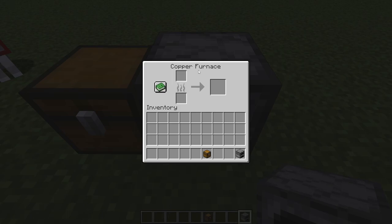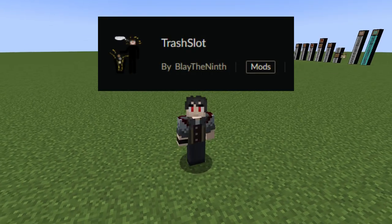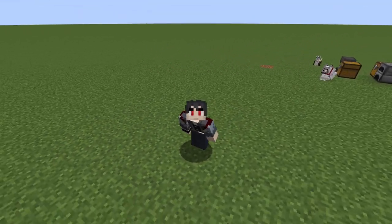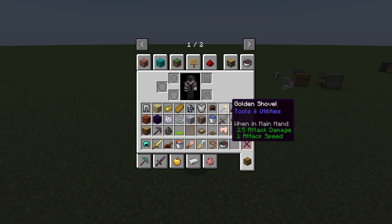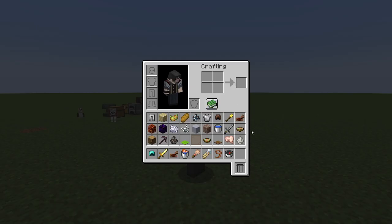Let's move on to the next mod. The next mod is called Trash Slot. What is Trash Slot, you might be asking? The answer is right in your inventory — well, in survival inventory. And as you can see, there's something new: it's called Trash Slot, and you can move it anywhere you want by just left-clicking and dragging it.